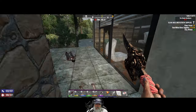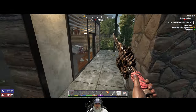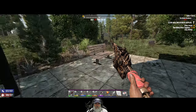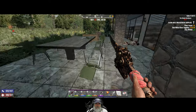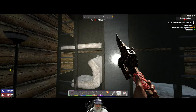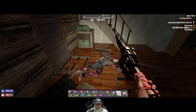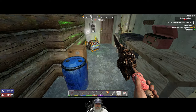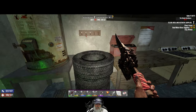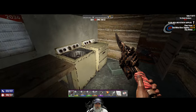Wait a minute, where are all these rooms? Are they the same? Maybe not, okay. All right, let's go back through here. There's the generator — okay, that opens that door.